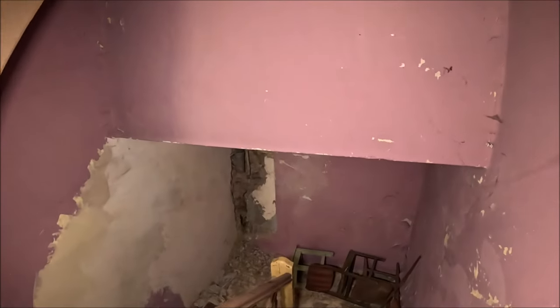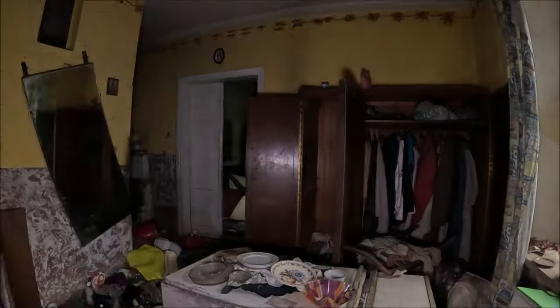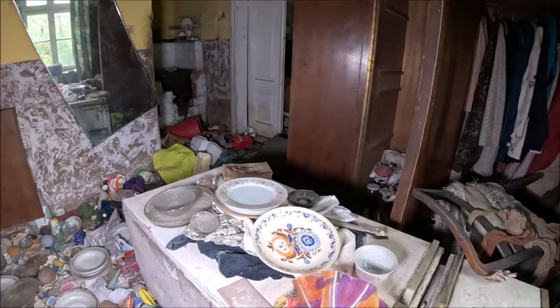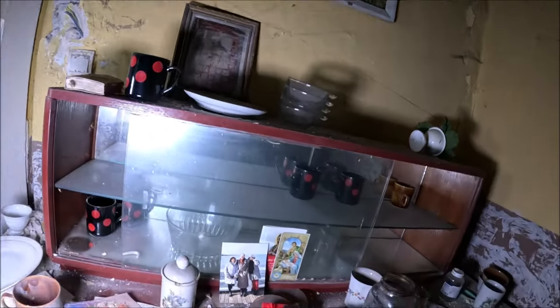Zejdziemy na dół — tutaj jest najwięcej wyposażenia. Mamy jakiś piesek plastikowy. Myślę, że prądu już nie ma. Tu sobie chyba ktoś przygotował porcelanę, żeby wynieść. Tam jest piwnica — pusta raczej, ale bardzo niska. Tutaj jest najwięcej wyposażenia. Zdjęcia rodzinne, obrazki. Naprawdę sporo tego.